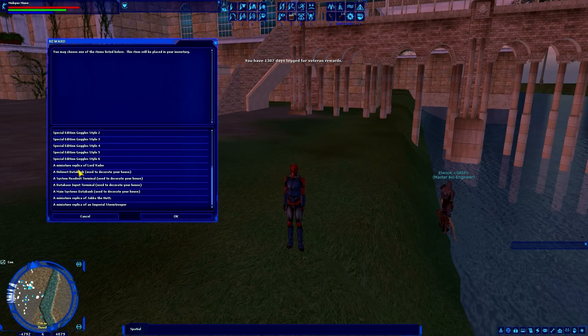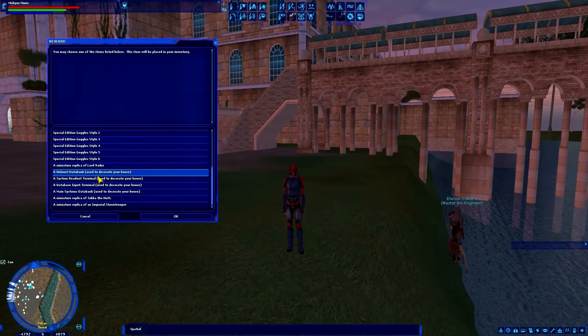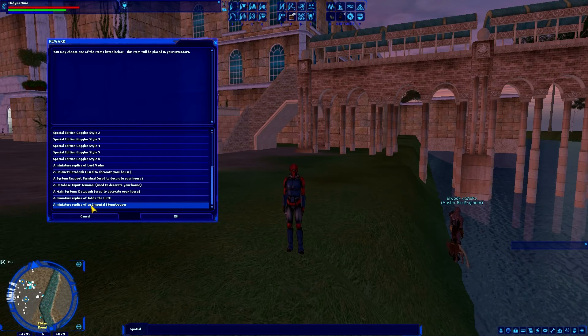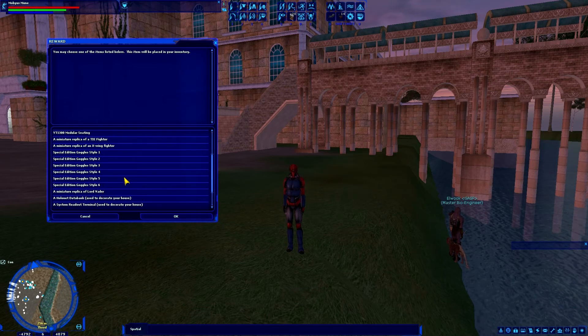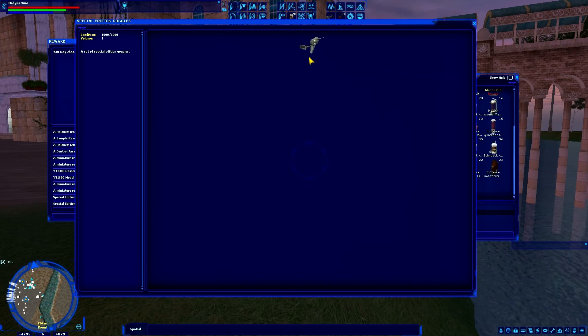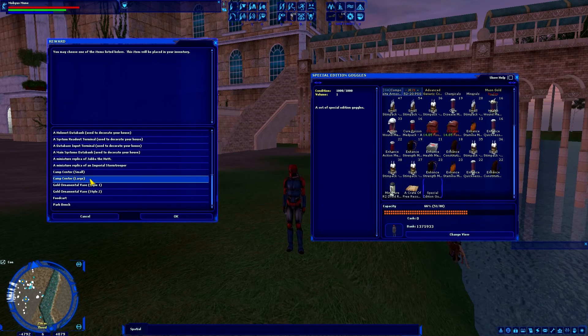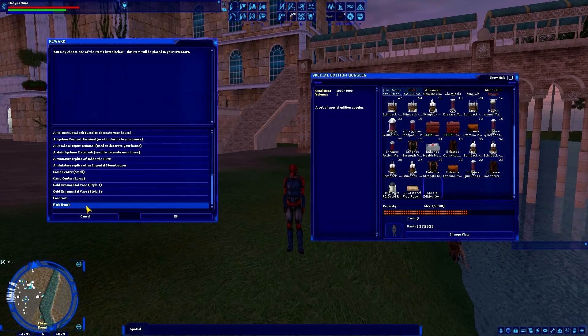For the 12-month reward we have a miniature replica of Lord Vader — the miniature replicas stand about 12 inches tall, like an action figure, roughly the size of your boot. There's also a holonaut databank, more decorative items, a miniature replica of Jabba the Hutt, or a replica of an Imperial Stormtrooper. I really want one of the goggles — ironic because I never take my helmet off — but I'm going to claim Special Edition Goggles number five, which looks almost like a Dragon Ball Z Scouter: it goes on the side of your head with a little thing covering your eye. Other options include camp centers small or large, gold or mental vases, a food cart, or a park bench.